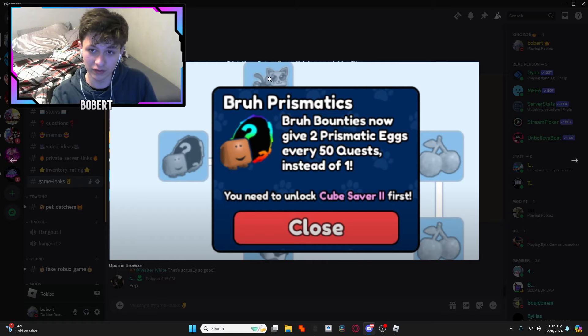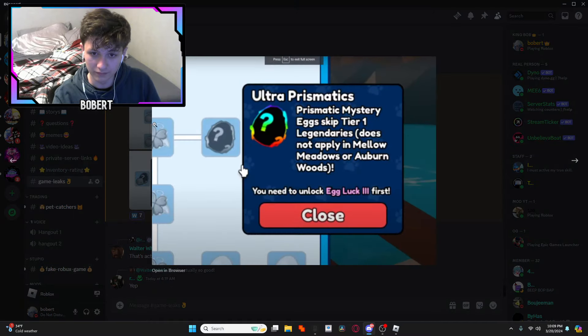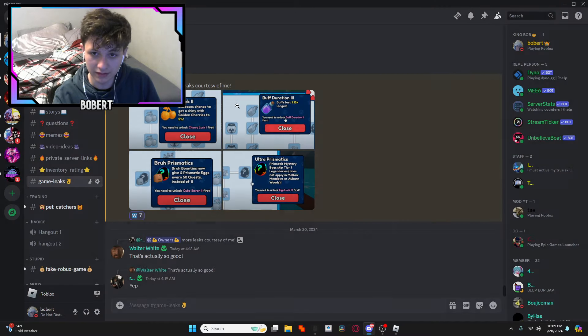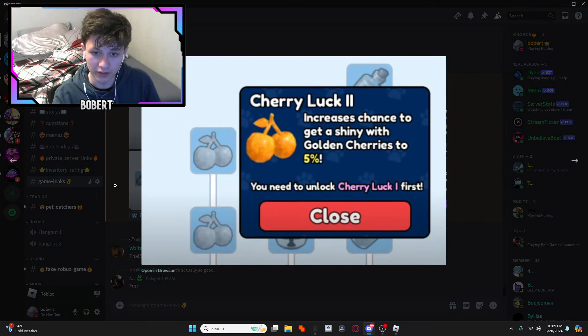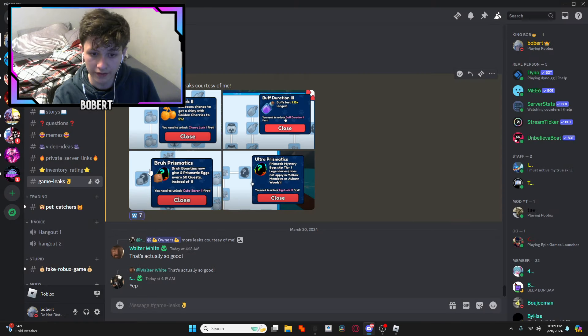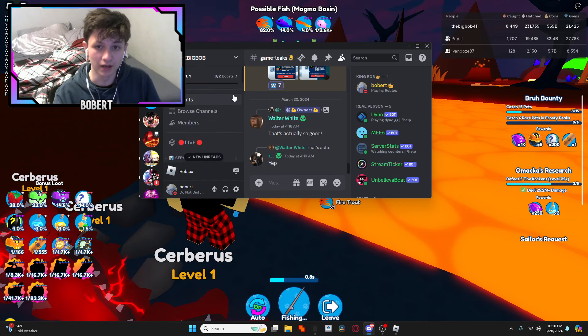It looks like there's another pedequip here, and there are some luck items you can see, along with some radioactive jelly things. That's basically all of the leaks.